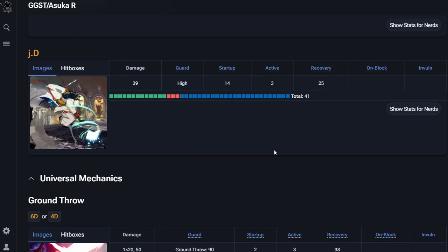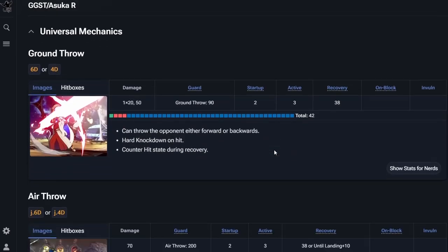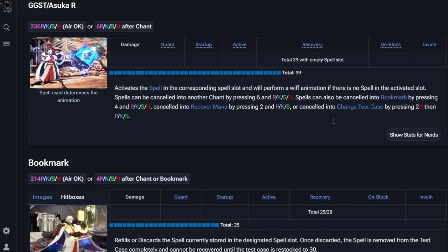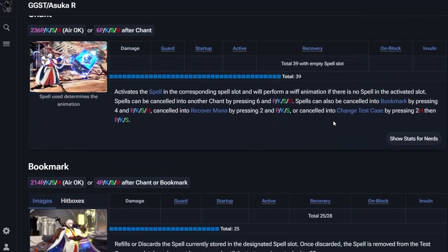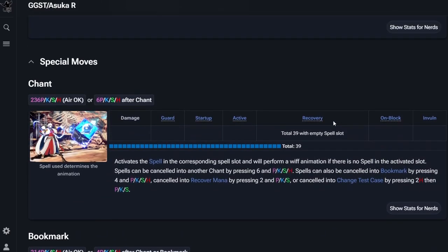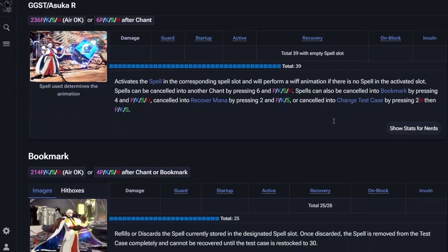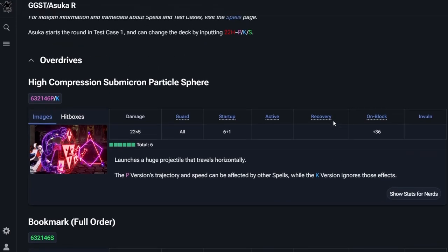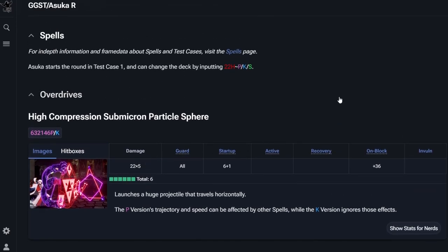Jump D looks like it has a really interesting hitbox — it kind of reminds me of Goldlewis' jump D but obviously not as ridiculous. It has similar vibes especially because he has such a low jump. Now for projectiles I don't think we need to check frame data because they're all going to be different with different spells. Let's look at the supers — how fast does this come out?